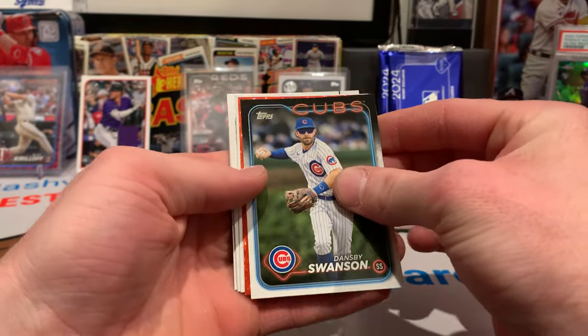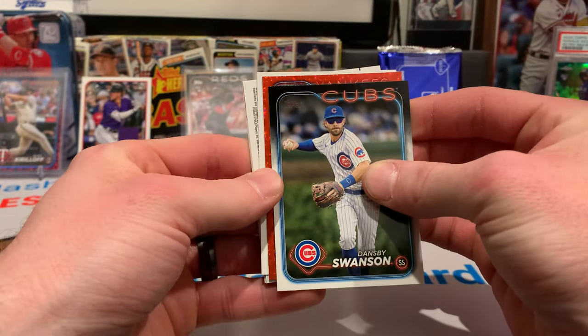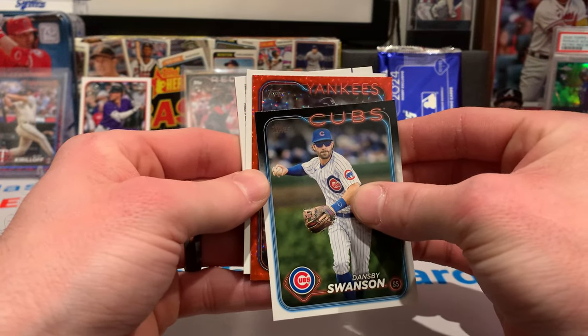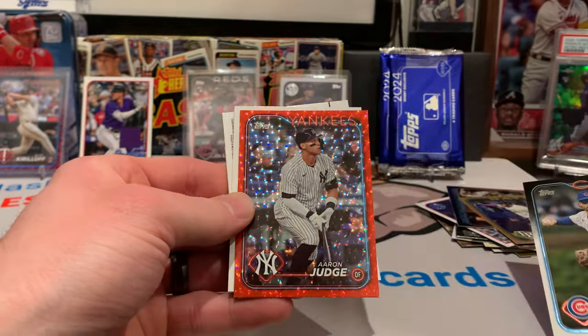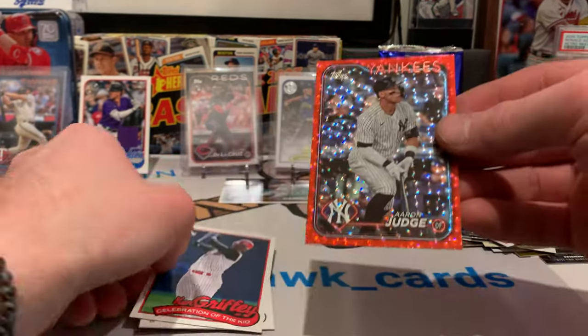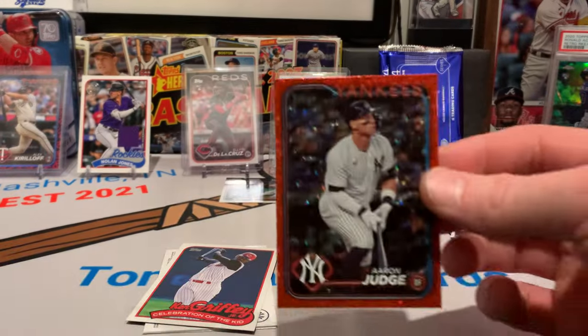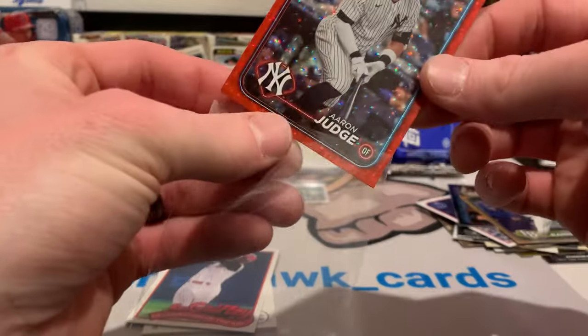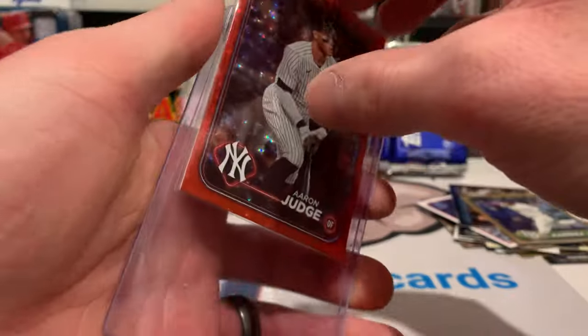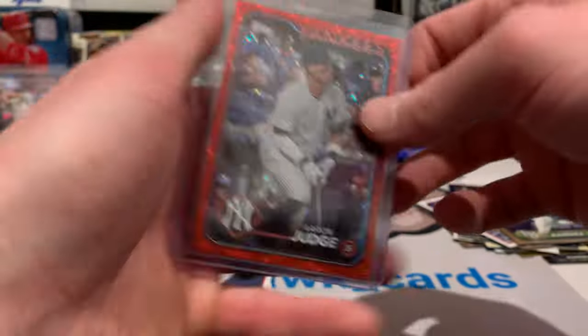Let's see what we got going on here — is this an orange or is this a red? A Yankee. Is it a rookie? That's sick — Aaron Judge! That's numbered at $1.99. I was hoping for a Jason Dominguez, but if it's not going to be him, the next best one would be Mr. Aaron Judge on the red foil.